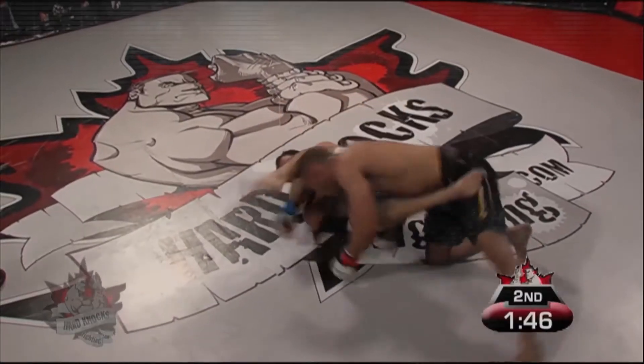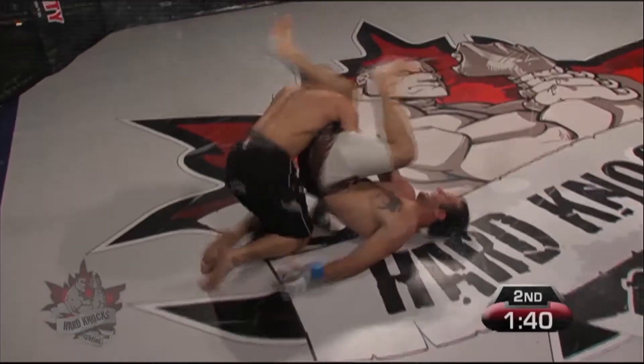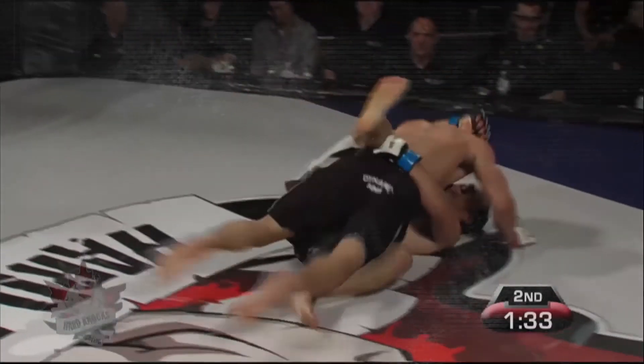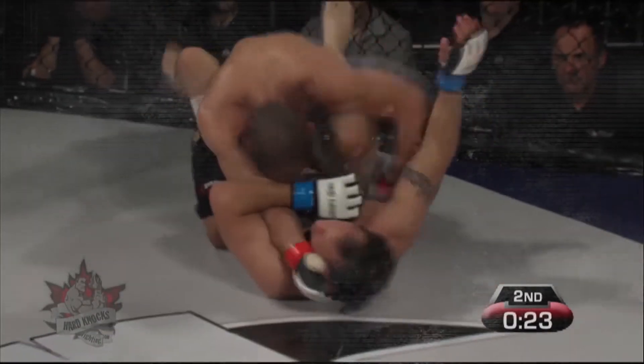Grant postures up now and lands a nice combination — one, two. But again his arm gets caught out; Suspedes has an arm. It's whether or not he can secure it and lock it up. A nice sequence of rolls by Dia Grant to get out of that submission. A little bit of blood coming from one of the athletes, probably Dia Grant just by the positioning of it.